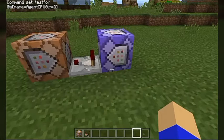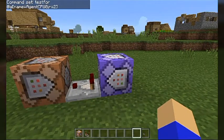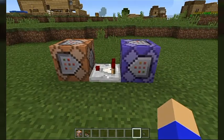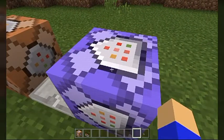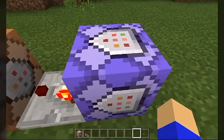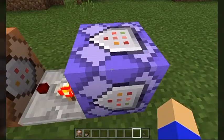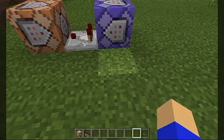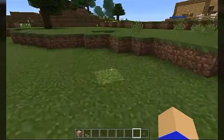Here's the way the testfor command works: as soon as it detects what it's looking for, the comparator will turn on. Let me walk over here — that activated it because I'm within radius. If I walk back, it turns off. And that's exactly how you set that up.